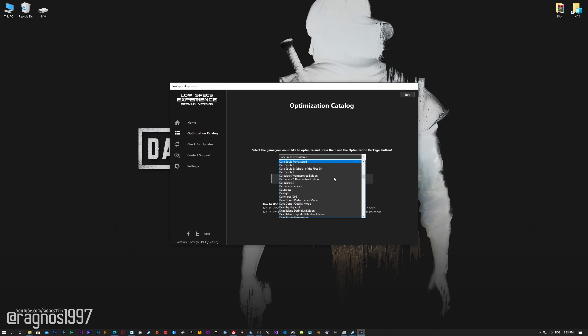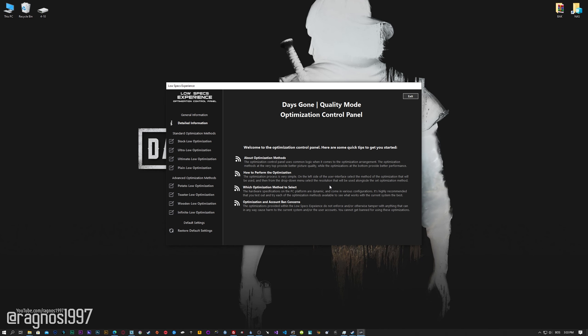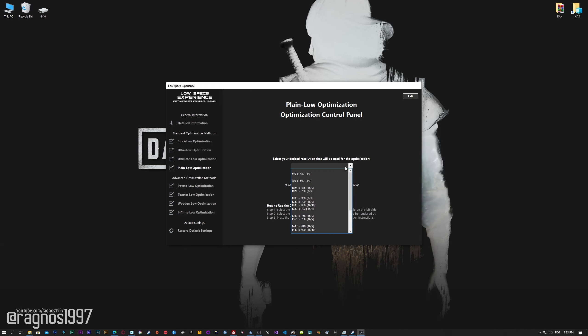From this drop-down menu select Days Gone, and then press Load the optimization package. Low Specs Experience will now automatically check if the game version currently installed is supported by this optimization. If it is, press OK, and the optimization control panel will load. When the optimization control panel loads, simply select the method of optimization and the resolution you would like to render your game at. This is something you will need to experiment on your own, in order to see what works for your system the best.